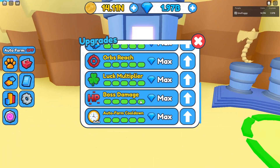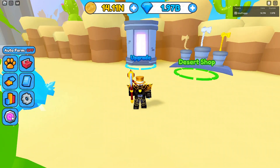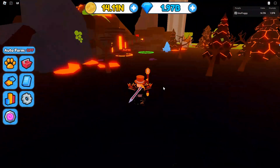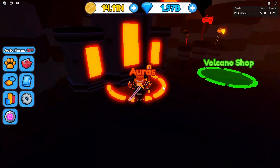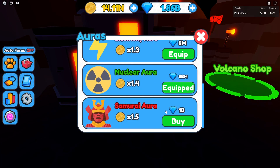It does cost pretty much the same as the other ones to upgrade to max, so for those who are pretty much near the end of the game already, you'll have no trouble going straight through that. And then of course in the volcano area, we have the brand new aura as well. If we quickly go over here right now, as you can see, we do have the nuclear aura which we had before. However, the new one is of course the Samurai aura. I think it's the first one in the game that actually links with the world that's come out with it, so that's always a pretty good thing.